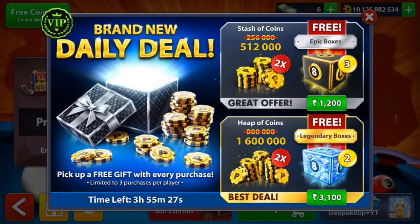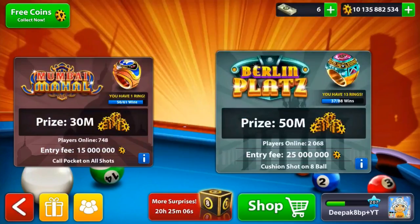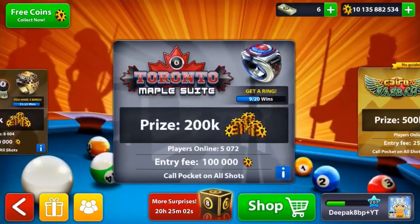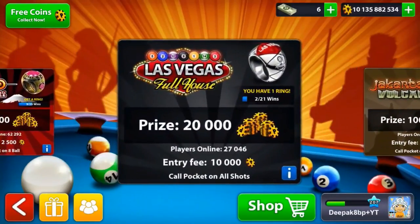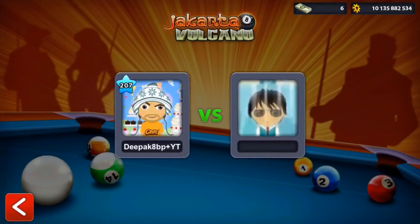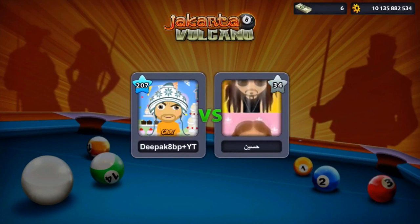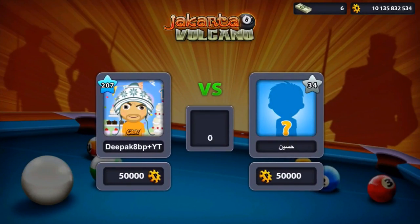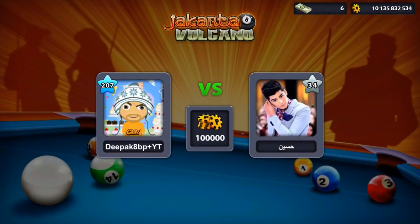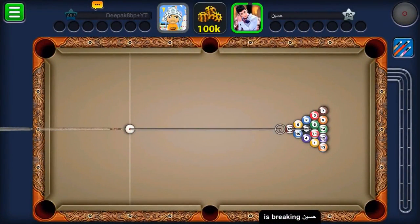We played one last Vegas game and now it's time to go for Jakarta, because I haven't played the Jakarta Volcano in a while. I'm playing so badly right now — I think it's because of my busy schedule, I'm not getting time to play this game. Look at our opponent — I think his name is in Arabic and he's on level 34.